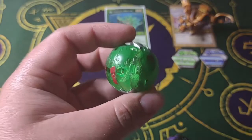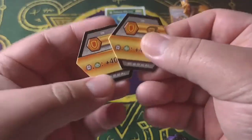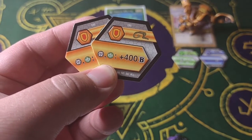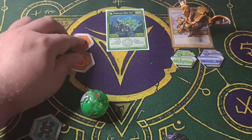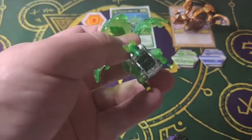Here's the figure. For cores, I'm just using the Darkus and Ventus plus 400B bonus. This one can double core as well — it's not as consistent, but yeah, here's the figure. It's a very nice looking figure.